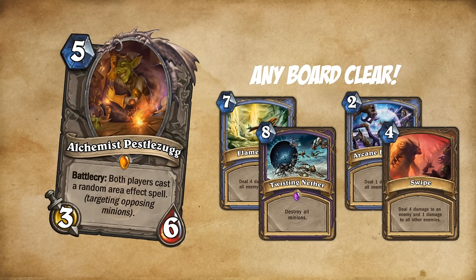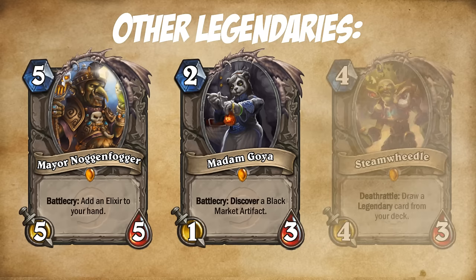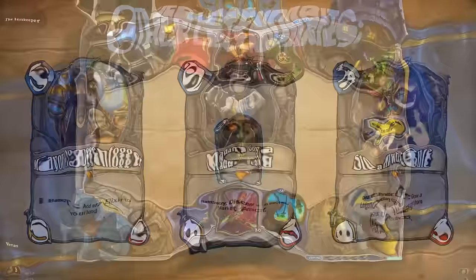Other noteworthy characters I'll just leave open: Mayor Nogginfogger, something to do with an elixir; Madam Goya, something to do with the black market; and Steamreadle — this one was on half the cards — Deathrattle: draw a legendary from your deck.